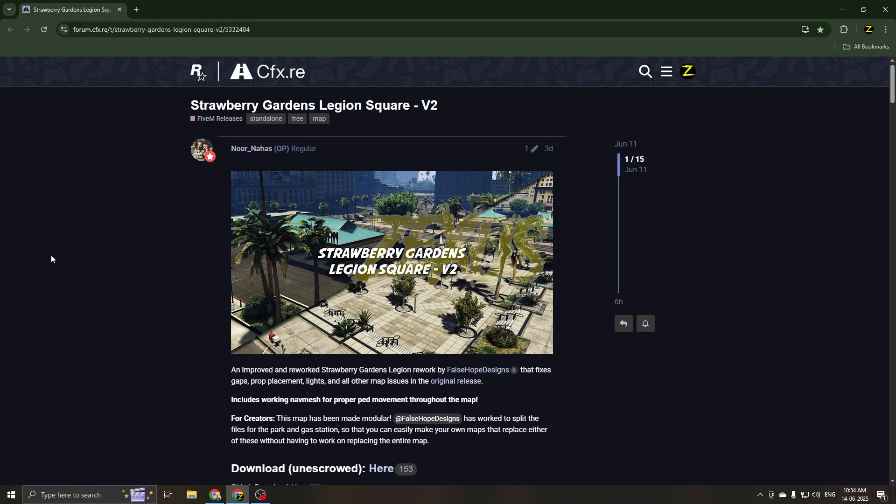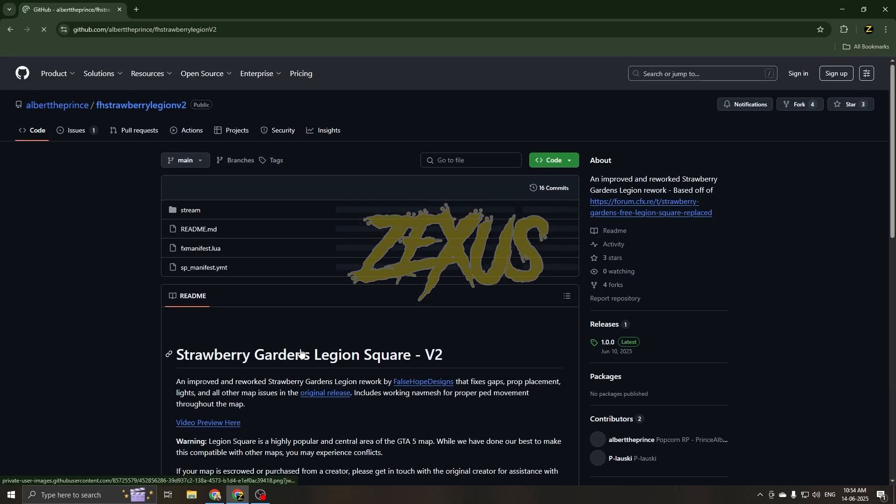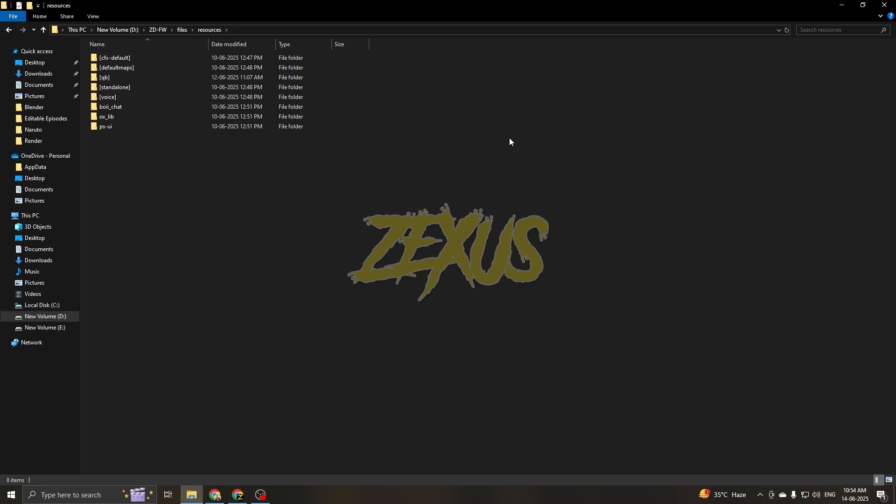This is the MLO which we are going to install into our FiveM server. I will put the link in the description below. You just need to scroll down, then click over here, then click on code and download the script. After downloading it, you just need to extract the file into your FiveM resource folder.